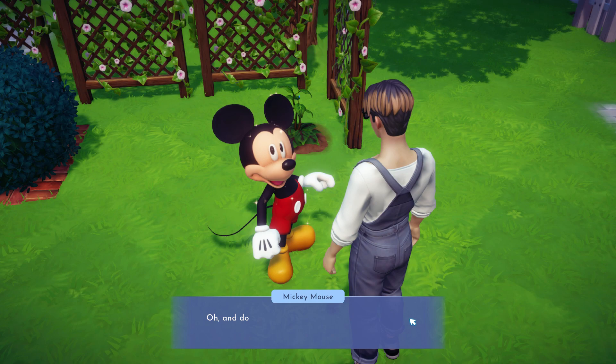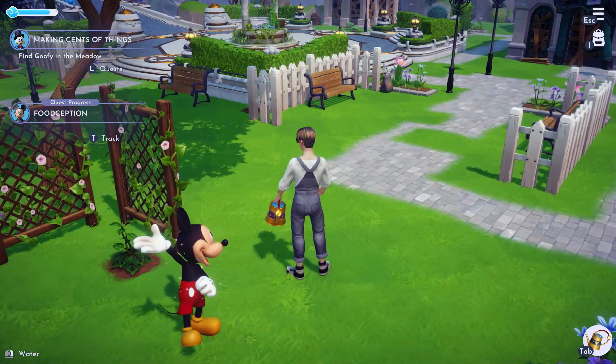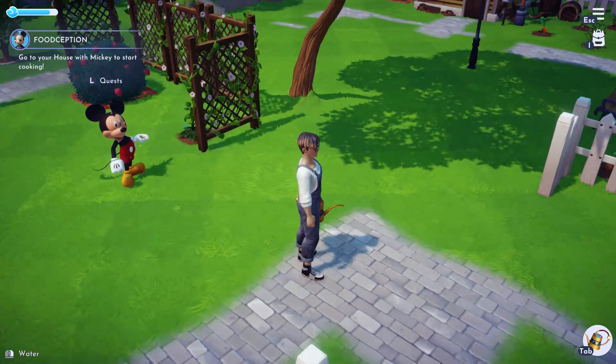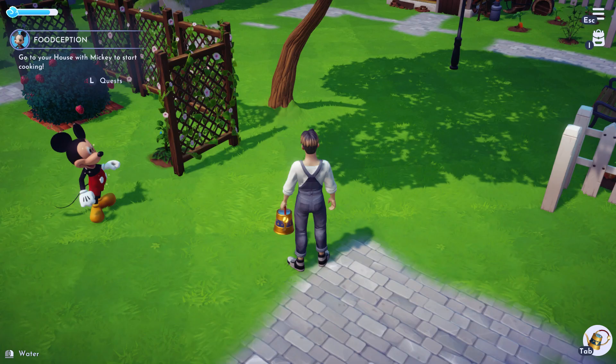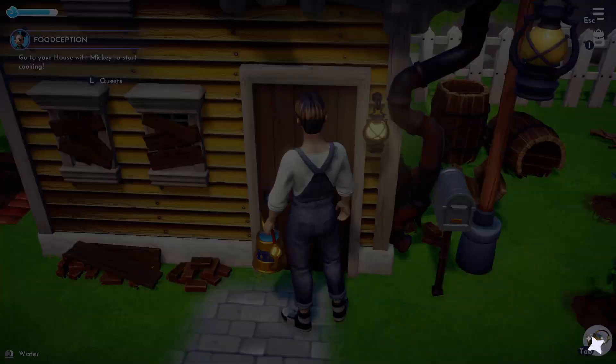I have to go pick apples, I imagine. Go to your house with Mickey to start cooking - so I have enough apples? Yes, we're good. Alright, let's do it. Let's do our fruit salad. Alright, Mickey, let's do it, bro.